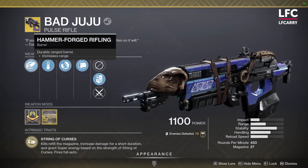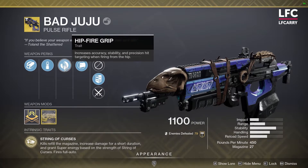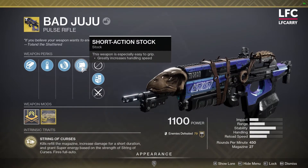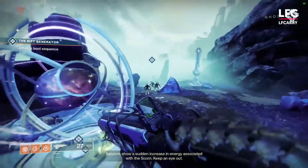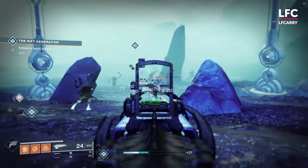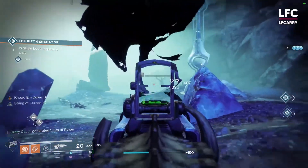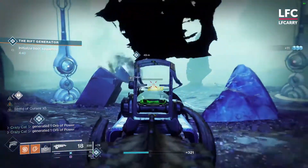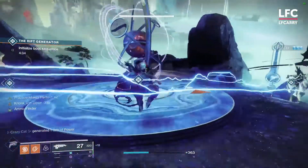Last but not least on our list of unsung heroes is Bad Juju. This Pulse Rifle was introduced a long time ago with a host of really interesting perks, but for some reason didn't gain either Guardians' love or their trust. It was left abandoned until it got vaulted, but now is a great time to take it back and dust it off. The String of Curses intrinsic perk grants mag refills, a damage buff, and super energy when you land kills — all while your Pulse Rifle is firing full-auto. The buff can stack 5 times and actually boost your damage output up to 100%. Grab the Unstoppable Pulse Rifle mod and rock it in hardcore activities.